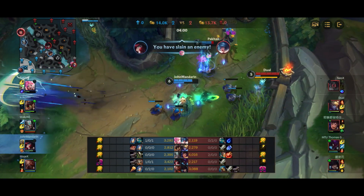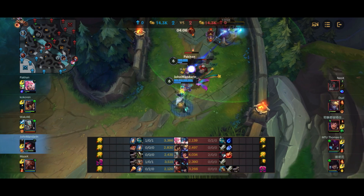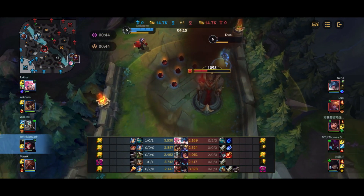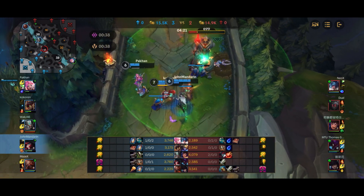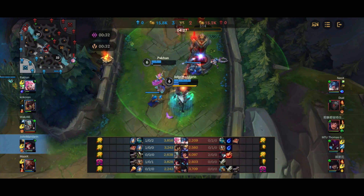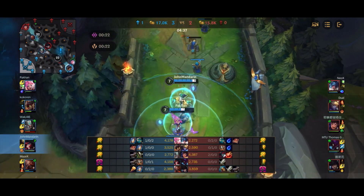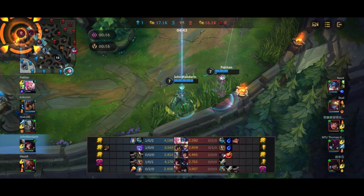We hit everything onto Sona. Sona dies to my ultimate and Ezreal has to flash away, so we go for plates again. Kha'Zix blasts over the wall, bombs Ezreal, hits E onto Ezreal, shoots his ult onto Ezreal — Ezreal is left with 1 HP. Kha'Zix flashes in for the auto and I also flash in, but Kha'Zix gets it. This also allows us to pick up the first tower of the game using Kha'Zix's W. We finally translated our advantage into kills — 2 kills with Kha'Zix coming down on the roam.